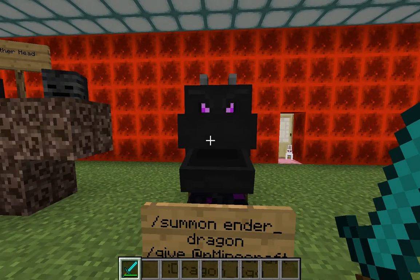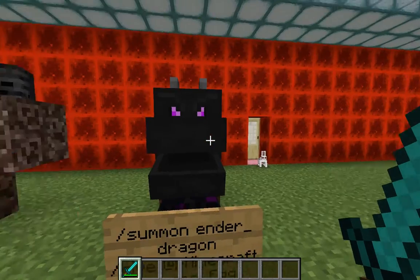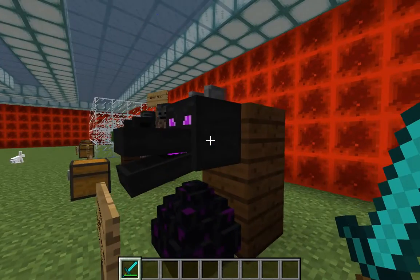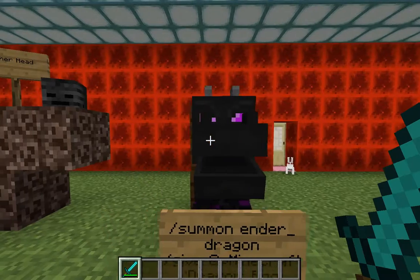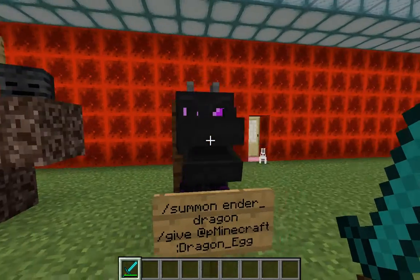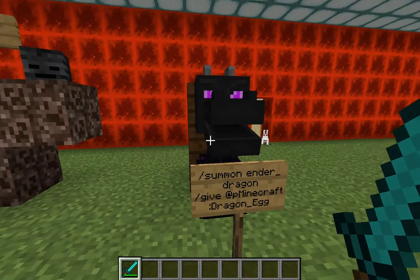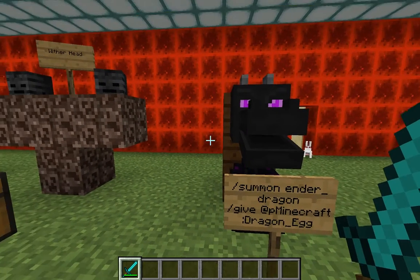If you do kill the ender dragon — which is in the End — you have to get to a dungeon to find the End portal, then kill the glowy things on top of the obsidian towers, and then kill her. It's a pain, but she is the boss. You can definitely get the dragon head in some of the End castles and chests, which looks bizarre — it's a giant head you can use as a helmet.